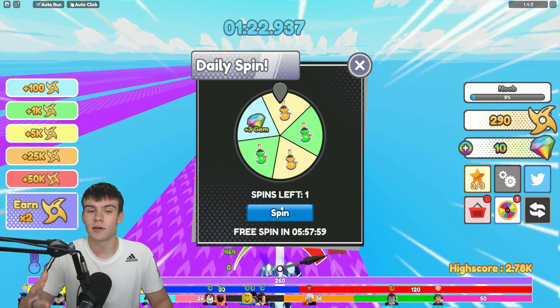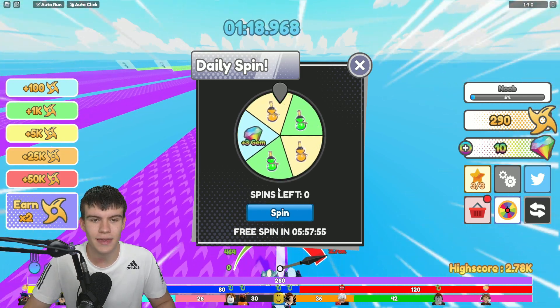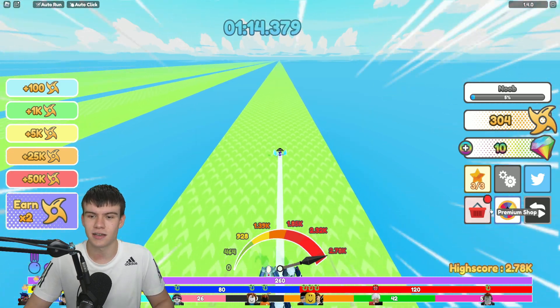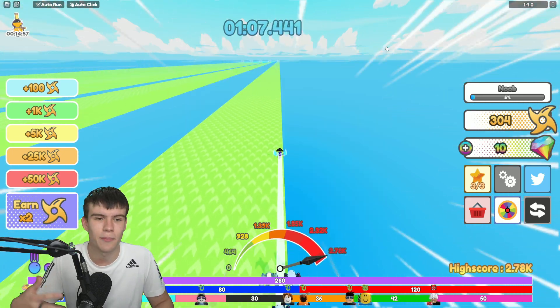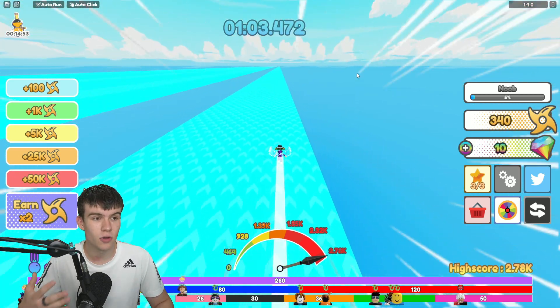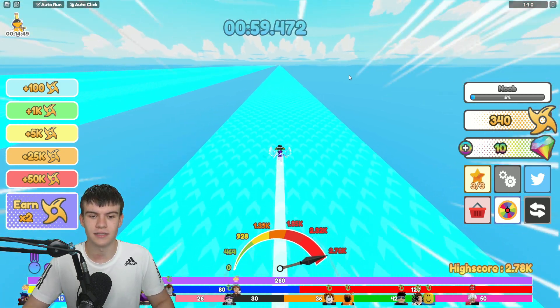Let's quickly spin the wheel and see what we get. It's gonna be a double shuriken boost potion — I'll take that, it's gonna help out quite a bit. We've actually got four of these, and we've got a super lucky one as well. We don't really have anything to use that on yet, so let's continue. Now we're gonna get double shurikens every time we pass one of these.